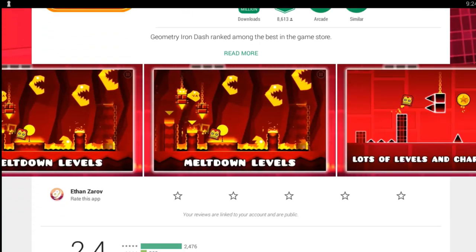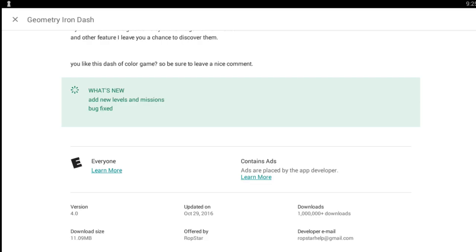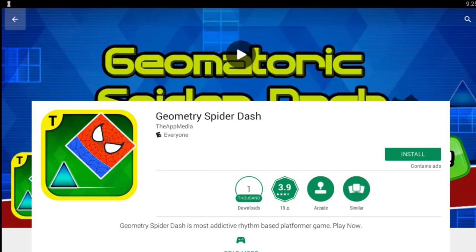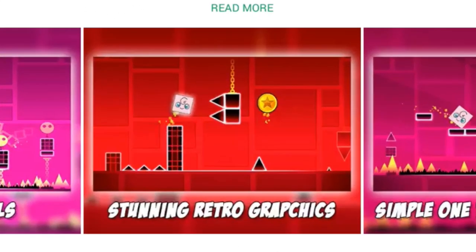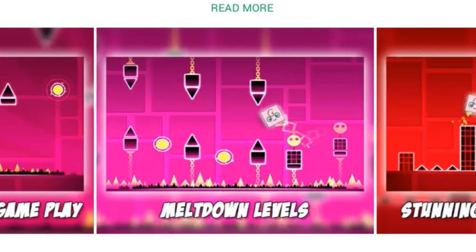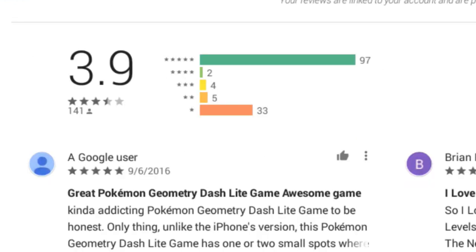Geometry Iron Dash — same exact thumbnail. Is it made by the same person? This one is made by Ropstar, this other one by Home Apps, and another by Best Game Stores. These are all just terrible. One of them advertises 'Meltdown Levels, stunning retro graphics, simple one-touch gameplay' — and it's just a picture of Back on Track or Poltergeist. Everybody gave it 97 five-star reviews.